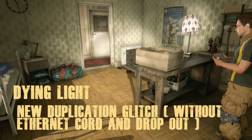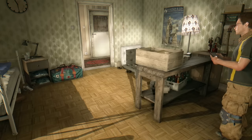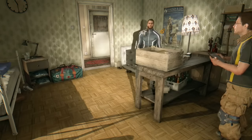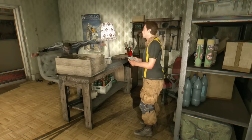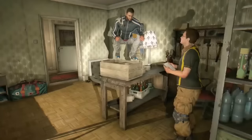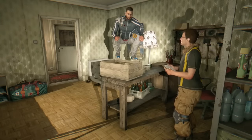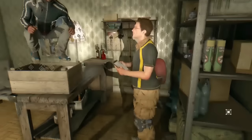Hey guys, this is Besgamerly and today I'm back with another Dying Light video. This time we have a really special duplication glitch — it's totally different from what you might have seen before. It doesn't need any ethernet card, you don't have to join your friend's session and drop out, which can crash your game and cause you to lose weapons.